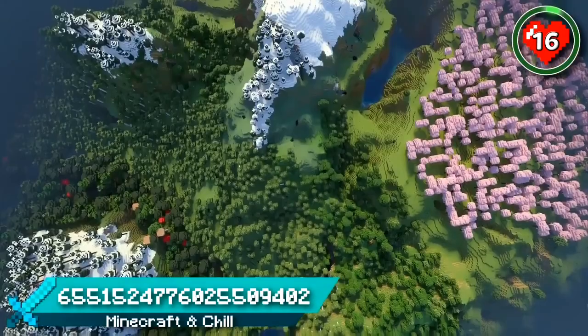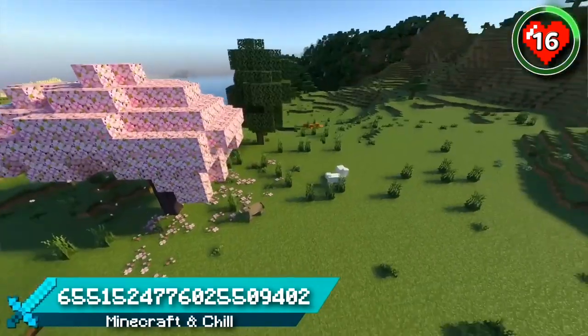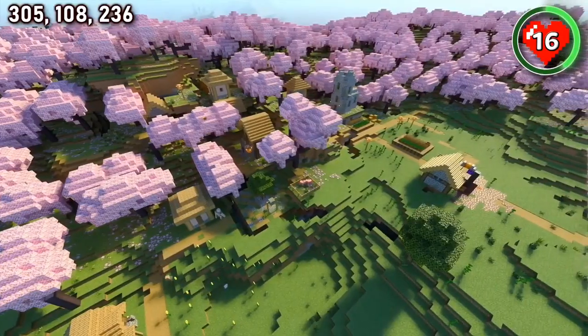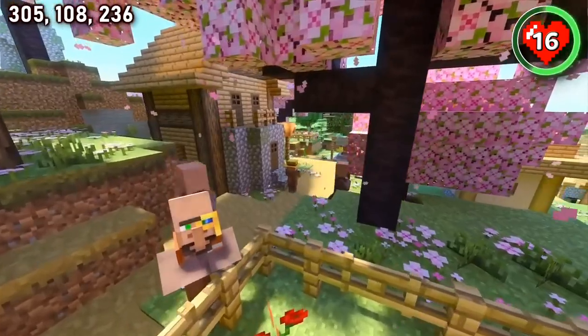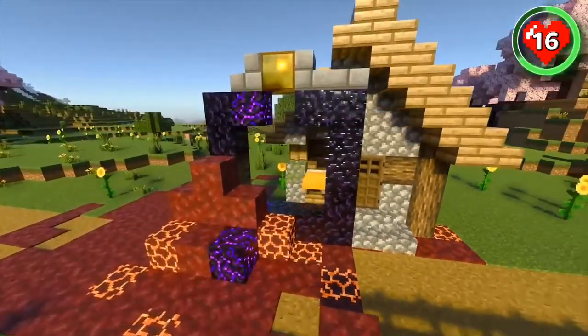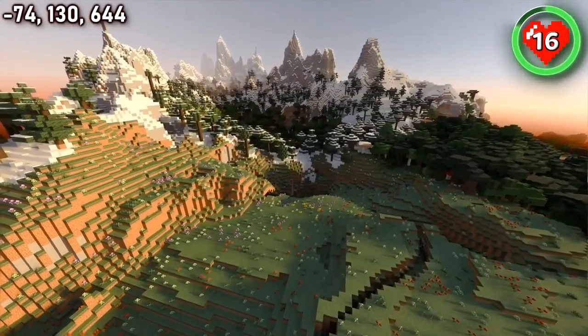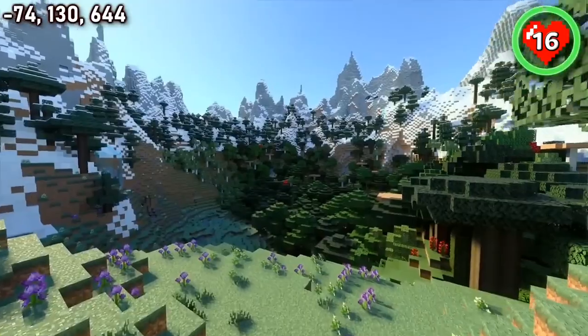This seed spawns you next to five different types of forest including the tiniest cherry grove you'll ever see. Luckily, there's a big one next to it too that even includes a cherry grove village. There's something so relaxing about watching these villagers live their lives under the falling petals. They've even got their own ruined portal. Head towards the tall peaks in the background and you can also find a beautiful dark oak and meadow mountain crater that would be perfect for building.